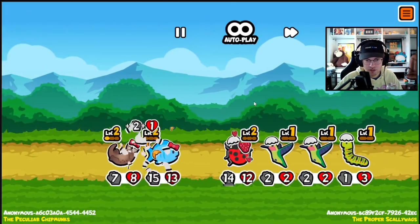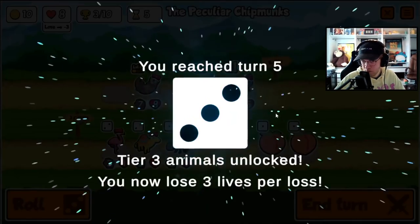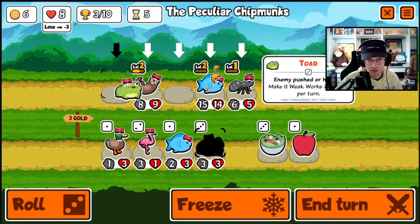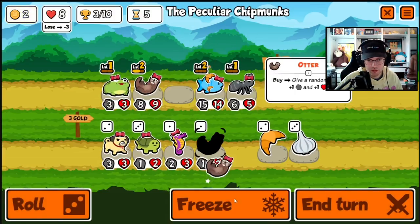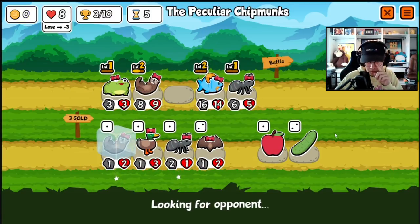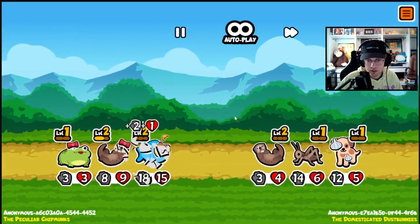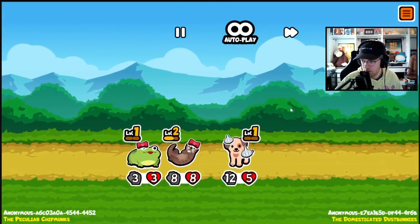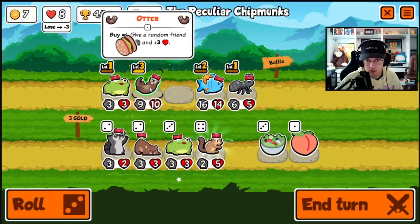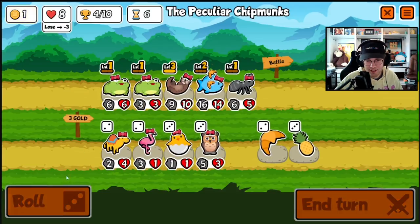I didn't level to three for a while because I thought I wasn't supposed to, but I can actually do it on this account. Hit the fish again — there's the toad. I don't care about leveling up the fish, I'll get another otter. Still would like to see a hedgehog. Let's see — we're good.